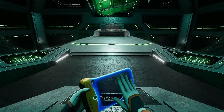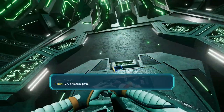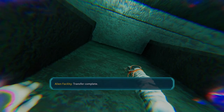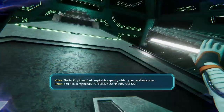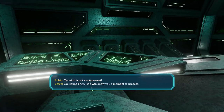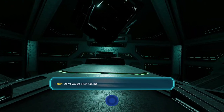Press A on the terminal to insert the storage medium. There's going to be some more dialogue — just let it play out. There we go — there's the achievement. Once the cutscene is done, press Start and teleport somewhere else.